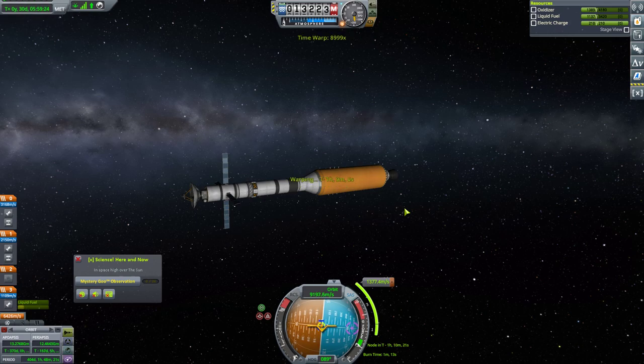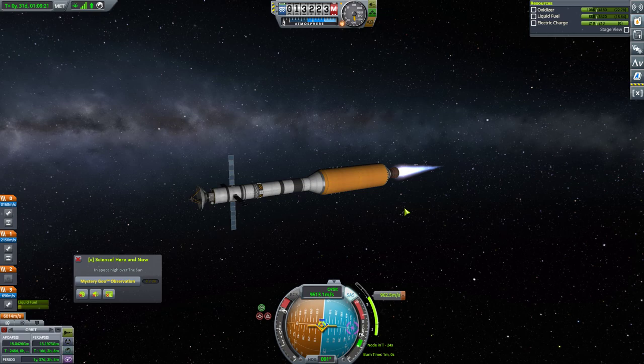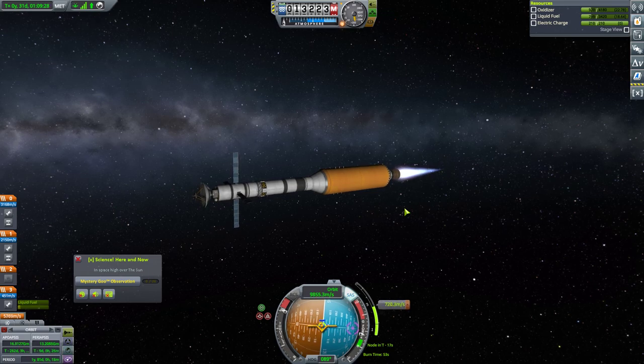We are going to be burning very shortly. And let's burn. This is going to be not quite a pure prograde burn — we need to get a slight radial shift in there, 0.1 degrees in total, but it's fine.